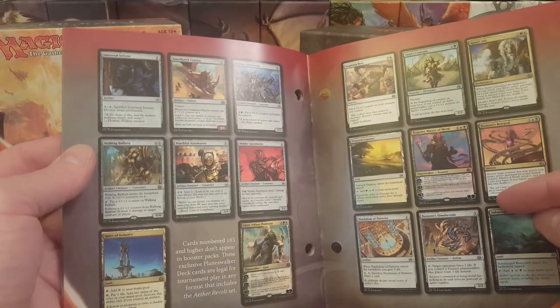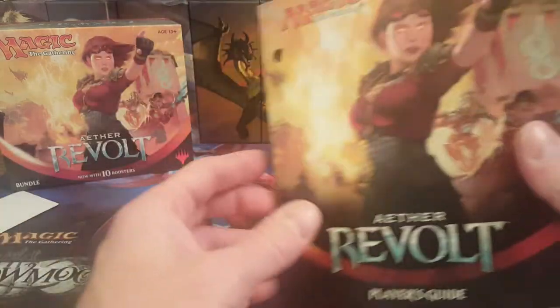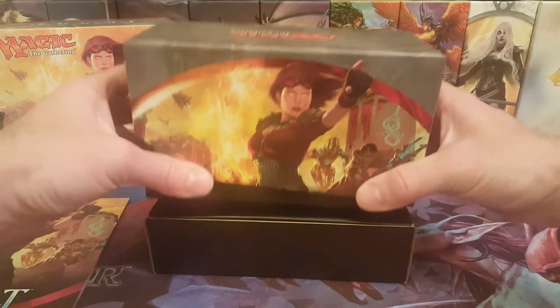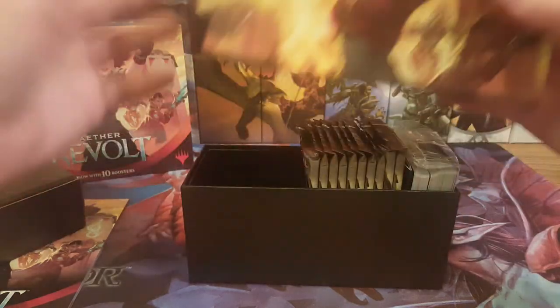Last time I opened one of these I got a foil Paradox Engine, foil Aether Hub, a Walking Ballista foil, and a Fatal Push foil all from the same box. So probably not going to get that kind of luck in this one because you're only looking at 10 packs.